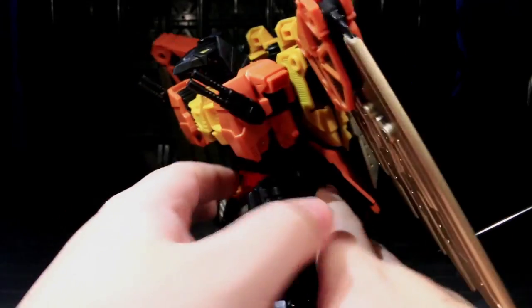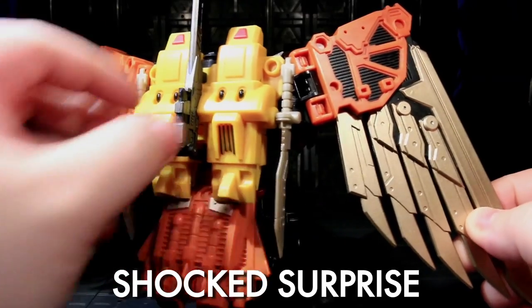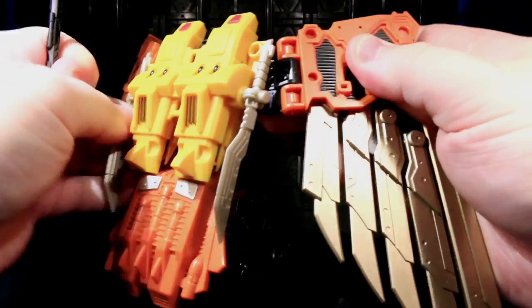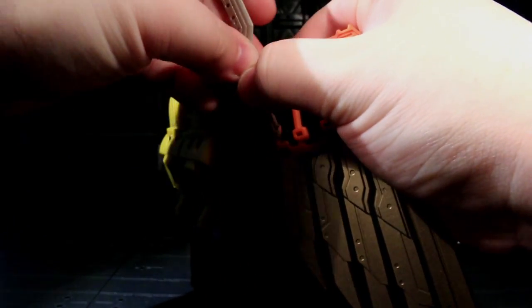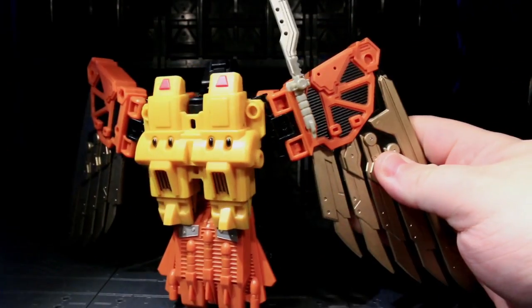Did you know this hawk-eagle-bird thing can have weapons stored in his backpack like that? Well, now you do. There are other places you can stick these — there are holes everywhere. If you want to, say, have knives sticking off of his wings, it's a little bit tough, but you can have knives sticking off of his wings.